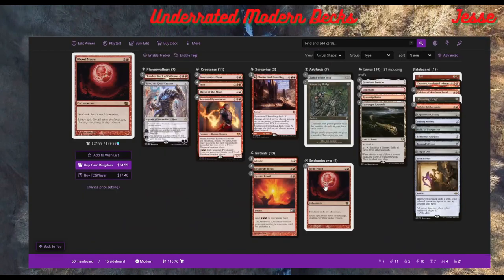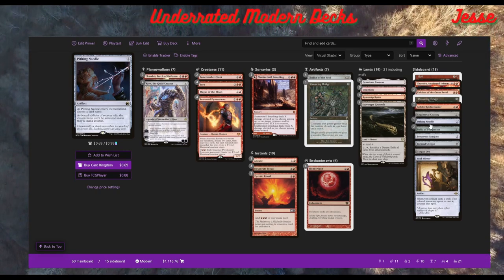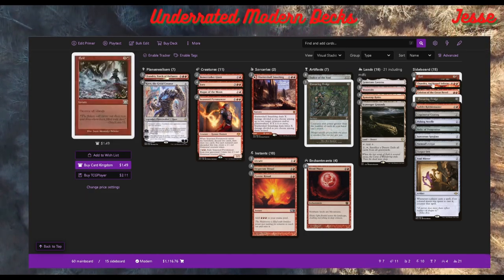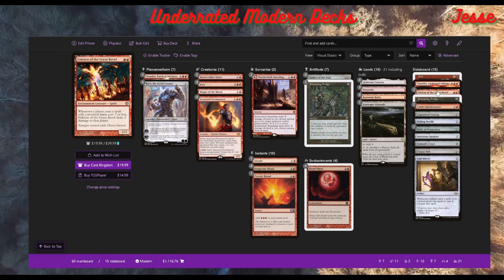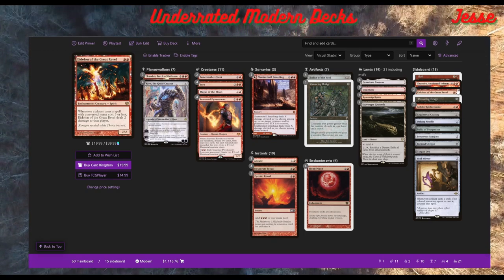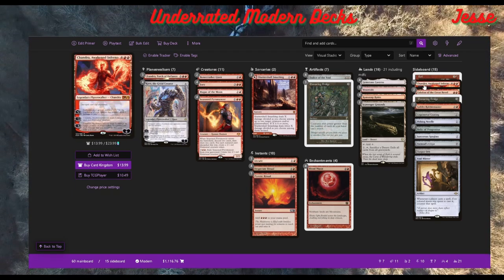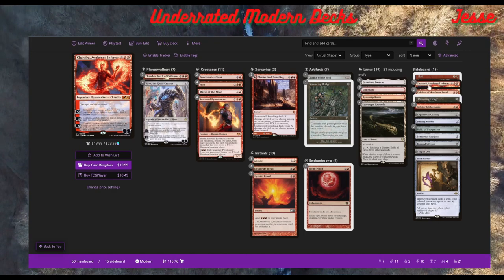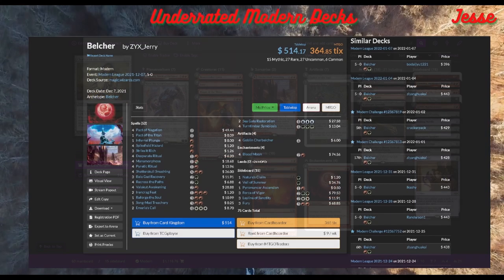It's called prison, but this is basically Mono Red control — proactive, not reactive. You draw your pieces and your opponent isn't playing the game. The Karn package with Ravel Masters closes out games faster. Eidolons are really good here — if they can't fully lock them out and they're searching for answers, every spell under three mana costs them two life, which stops them from getting value. Chandra and Boyle are for control matchups, and Murktide is sometimes good against their deck.